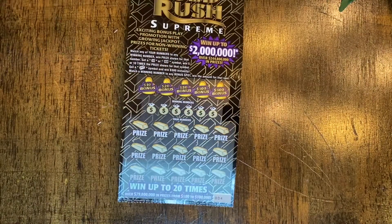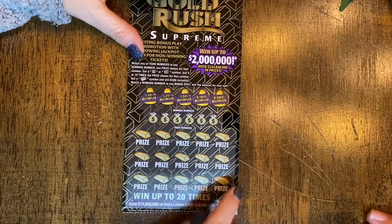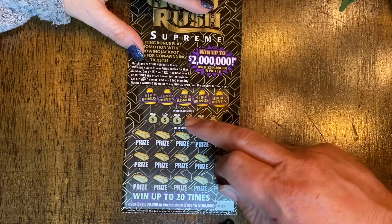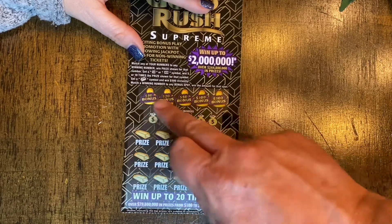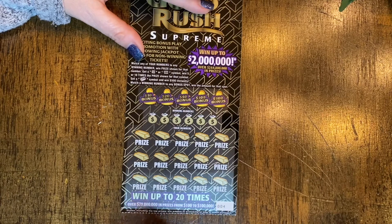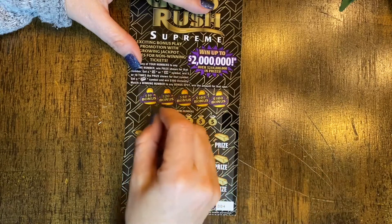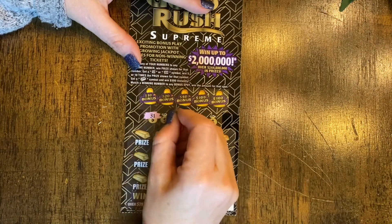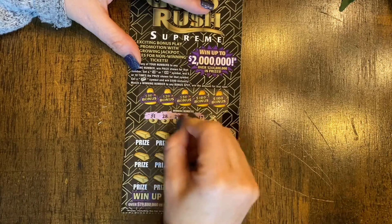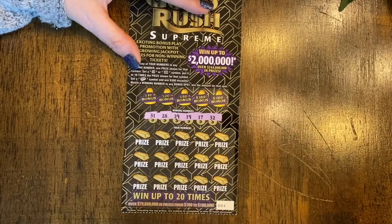Now what she's doing is my nemesis game — it's a $10 Gold Rush Supreme, a match-and-win game. There's a 5x, 10x to multiply prizes, a gold bar wins 500, and if she matches any of the winning numbers she can get the corresponding bonus prize. It's ticket number four, so it's like the beginning of the roll. Let's start with the numbers first: 31, 28, 29, 19, 17...